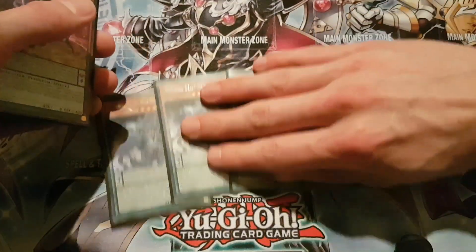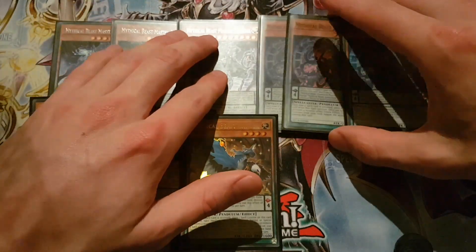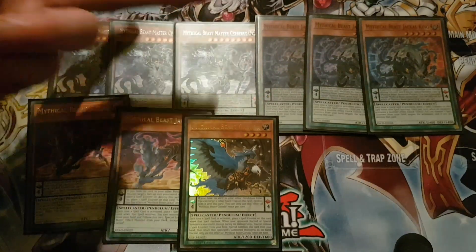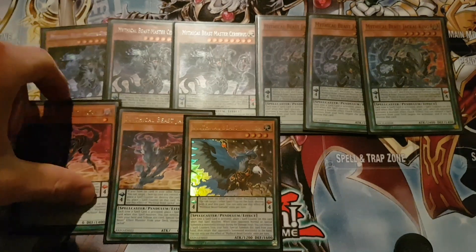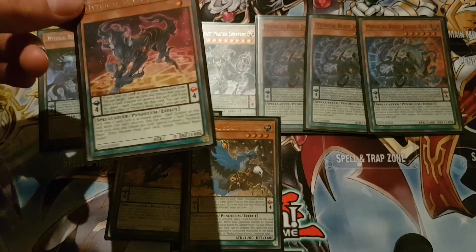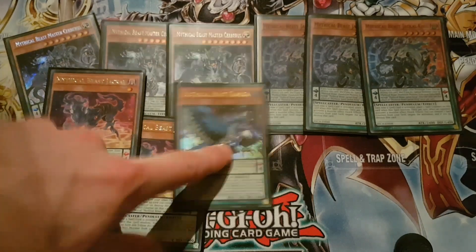I play three Cerberus and three Jackal King, then two Beast Jackal and one Garuda. Everyone should know what Cerberus and Jackal do: Cerberus gets Jackal, Jackal summons Cerberus. Same thing applies with the Beast versions — Cerberus can get that, and Jackal can special one of these from the extra. When this card's on the scale and it's the only card there, you can take out a face-up card and give it a counter. And this one can destroy one spell and triple call in the field.